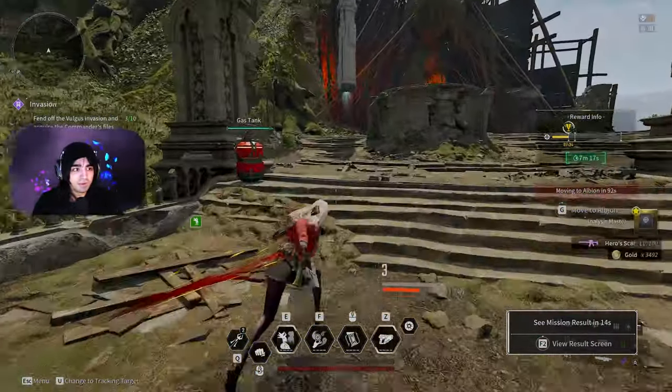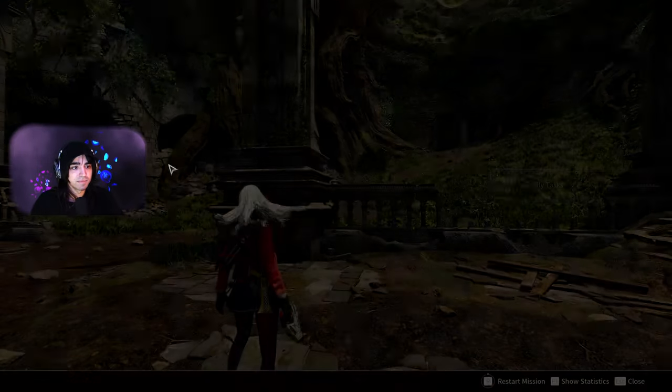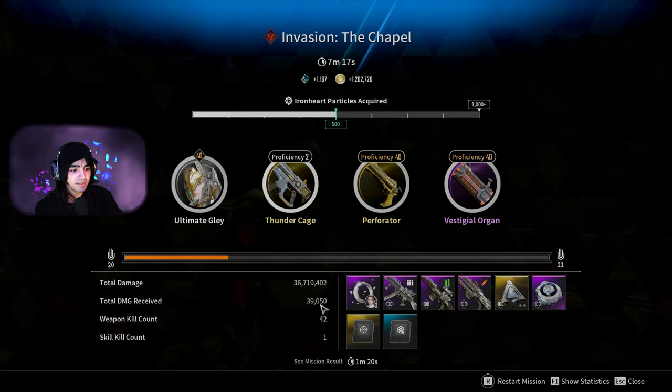That is how you beat that super easily. That is how you do the pillars — way faster, way easier; you don't need to worry about remembering four symbols. Another 1.2 million gold and I got three of the Haley pieces — there you go.